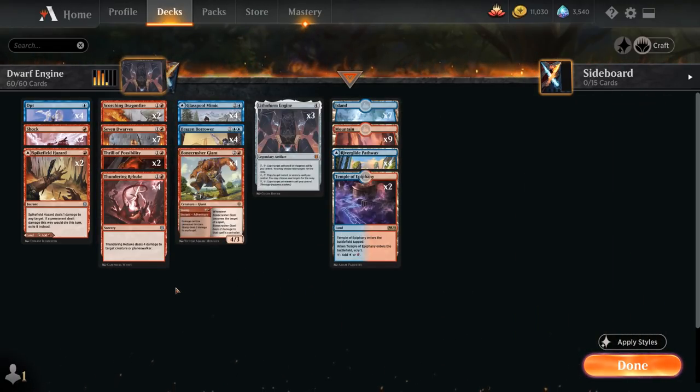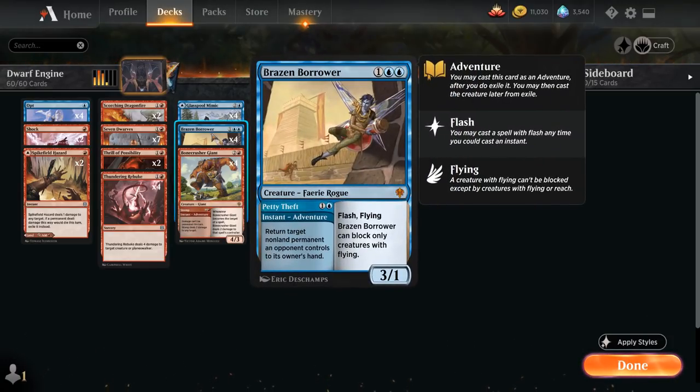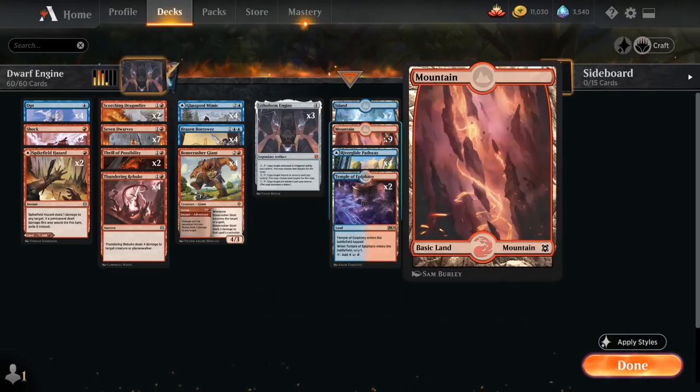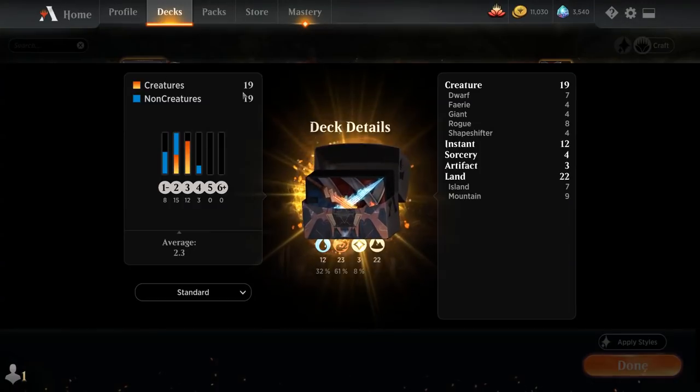At 3 mana we've got Adventure creatures which synergize nicely with Lithoform Engine since we can first copy the Adventure part — in this case Stomp dealing 2 damage — and then later copy the creature half, the 4/3 Bonecrusher Giant. We also have Brazen Borrower which for 2 mana can Petty Theft to bounce an opposing non-land permanent, and then gives us the 3/1 flyer with Flash. Last but not least, 4 copies of Glasspool Mimic, which can be played as a tapland or as a creature copying a creature we control — very nice alongside 7 Dwarves. In the mana base we have 2 copies of Temple of Epiphany, 4 copies of the Blue-Red Pathway, 9 basic mountains and 7 basic islands. That's our deck — let's jump into some games.